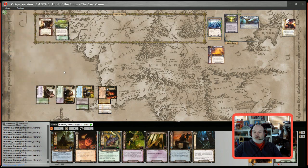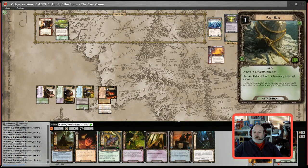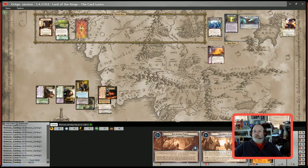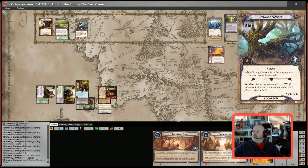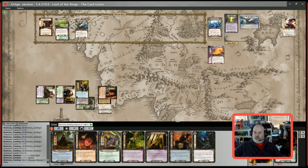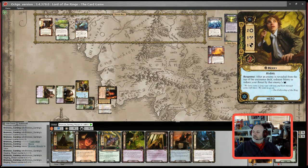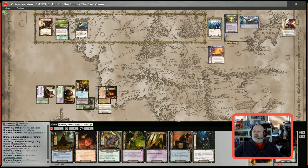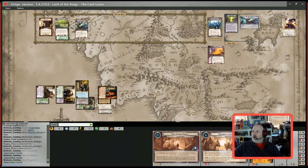We're still facing two threat; don't know what's coming off the deck. We're not much different than before, but the good part is we can really quest hard. We're going to quest for a total of eight or nine. I'll ready Merry so I can use his ability if needed. One card off the deck — it's Strange Woods, which is probably the worst threat card we could have drawn. It's a three threat, giving the staging area five total, so we only win by four. Four progress — that hurts us and slows us down a lot.